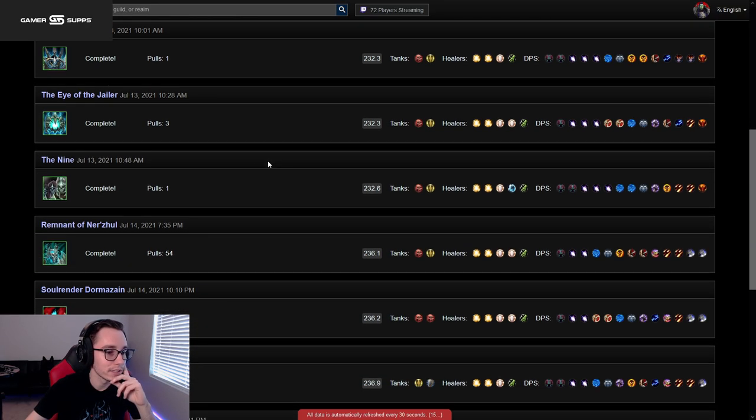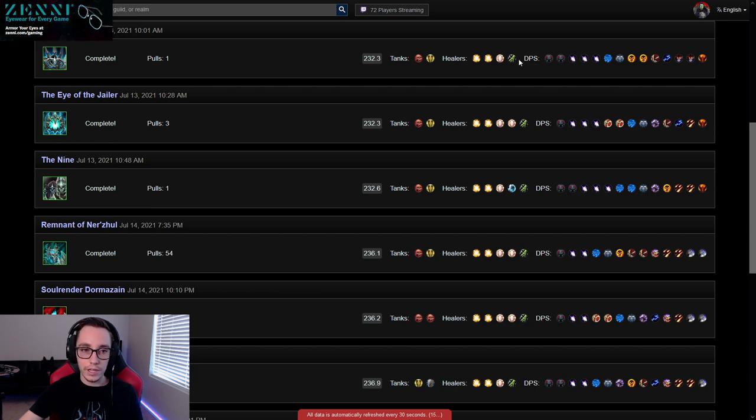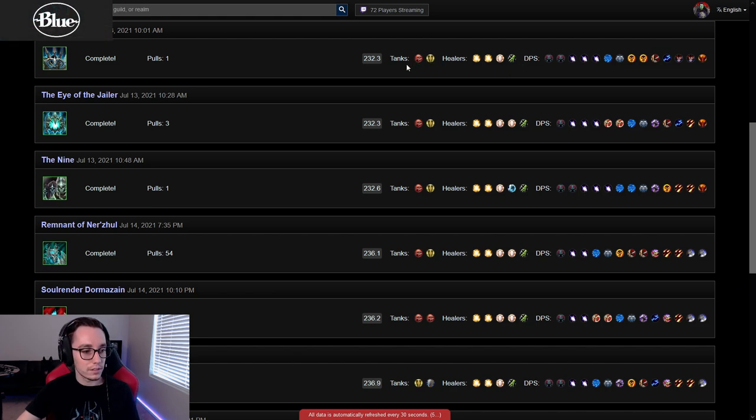First boss, Terragrue, obviously super easy. For comp on Terragrue we ran 4 healers. You can run 5 healers on this fight if you want to. The only thing you're going to die to on this fight is people over-soaking, so having too many stacks of the fire dot, or getting magic stacks and then getting the big dot. So 4 healing or 5 healing is fine. The two tanks, nothing special, you can run any tanks. We ran Blood DK and Prot Paladin. DPS doesn't matter, run whatever.